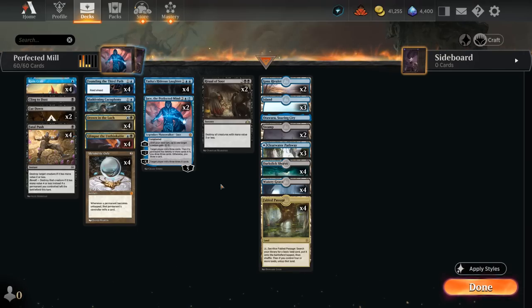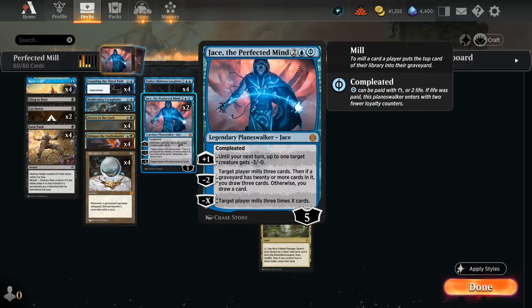As soon as our opponent draws from an empty library, we win the game. Phyrexia added Jace to the deck — it can be played for 3 mana and 2 life, or 4 mana, in which case it enters with a full 5 loyalty. If we cast it for the Completed cost, it only starts with 3 loyalty.